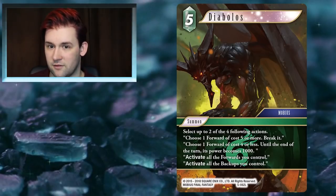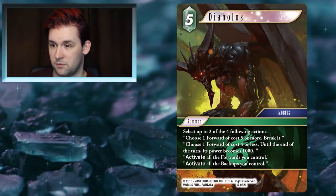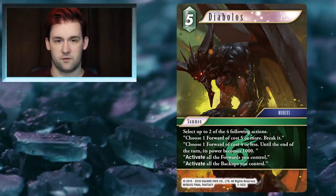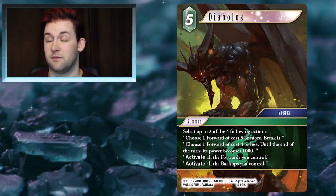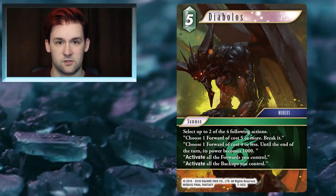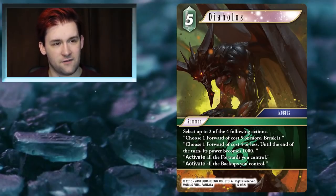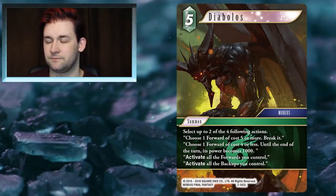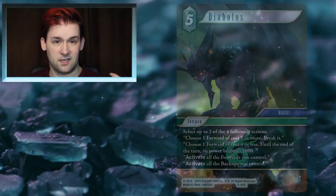The second ability, killing something to drop a forward whose cost is four or less to a thousand power, is relevant. The fact that it can almost pay for itself in the late game if you have five backups out is also important. Most importantly, it has an option no other Wind removal spell has — Wind removal can usually kill something that's five-cost or bigger, and those cards are becoming more relevant in this set. Do I think Diabolos will be in every deck? No — but for mono Wind, Wind/Lightning, or Wind/Fire it's definitely worth looking at.